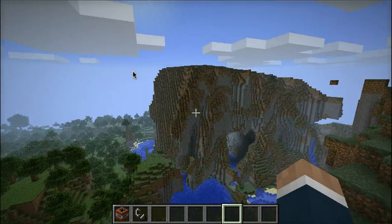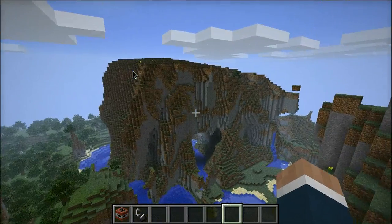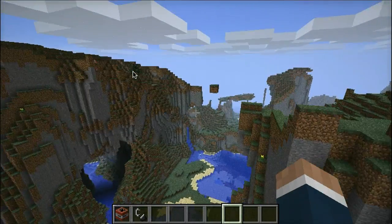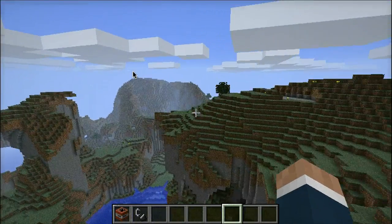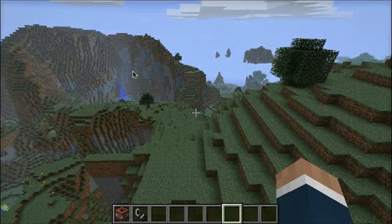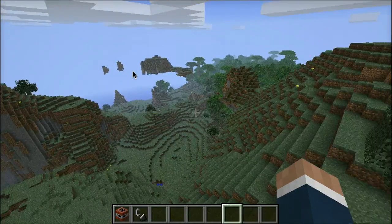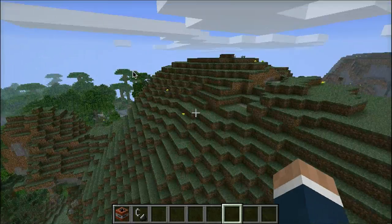This one for sure — look at the clouds compared to the top of the mountain. The mountains are huge and they look really realistic because of that. That's a whole floating island right there, like there's massive floating islands.